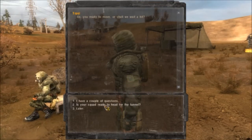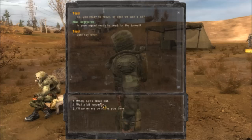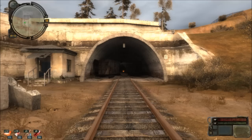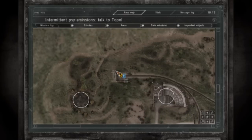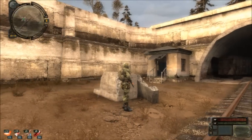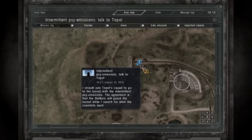I'm going to talk to Topol here, who seems to be the leader. Squad ready? Yep, okay, let's move out. I think we're gonna find ourselves now at the tunnel. They'll guard the tunnel while I search for what the scientists want.